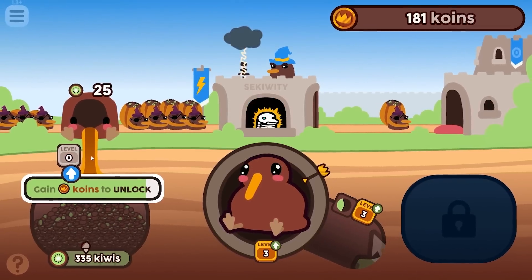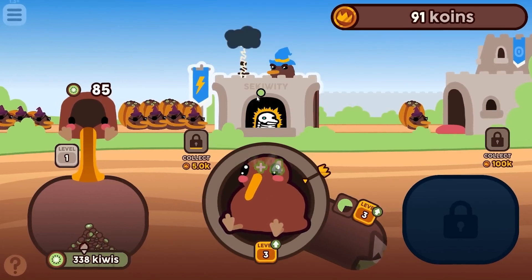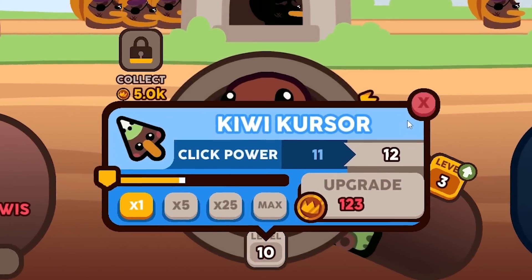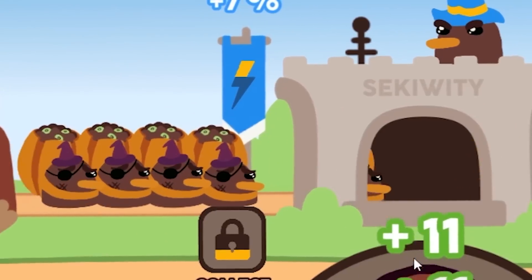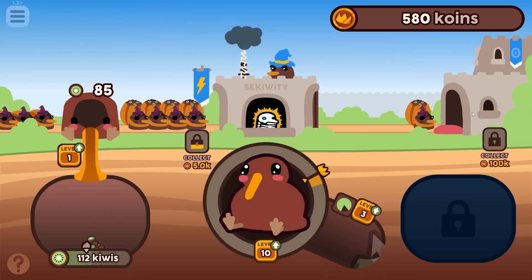I can upgrade this for 200 coins — I just spent all my coins and now they're sending 85 kiwis. Let's level him up. He is now level 10, I'm getting 11 kiwis every time I click him, and these guys up here are standing in line giving me 85 coins every single time.